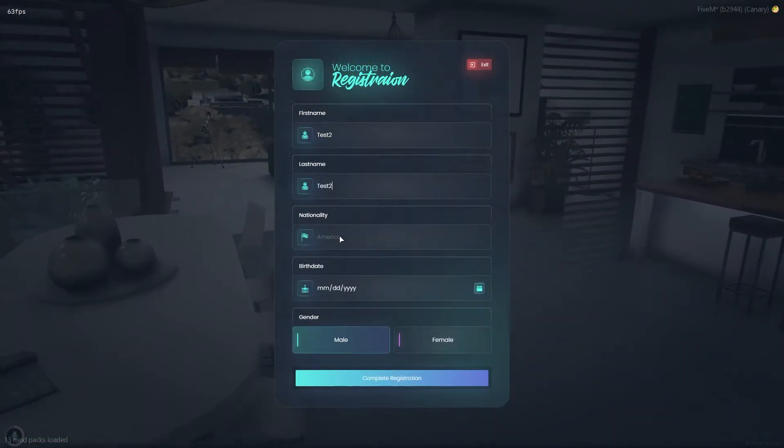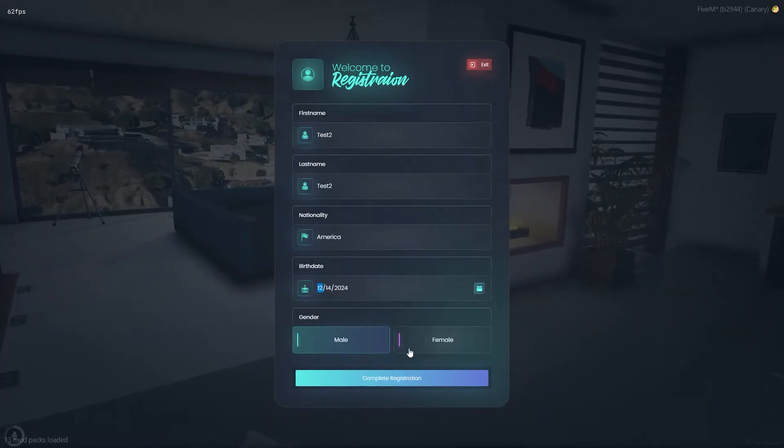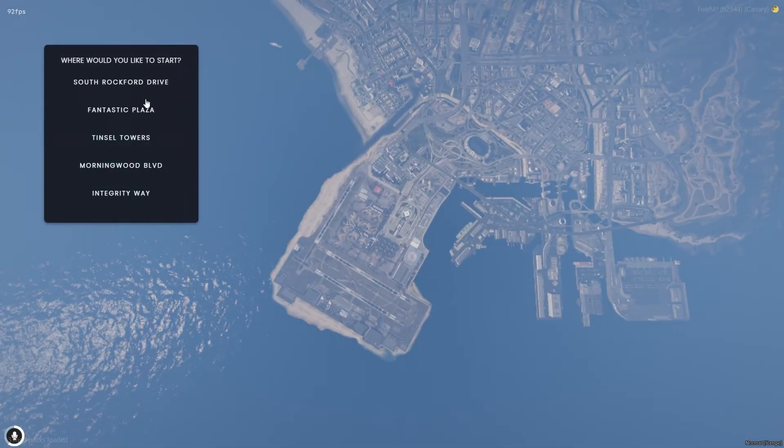And to create a character, just click on one of the empty slots. This script also supports QB apartments.